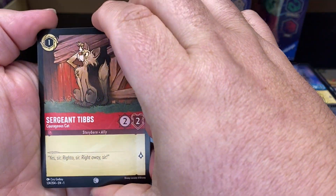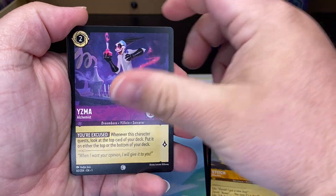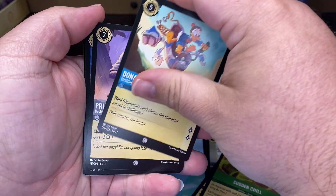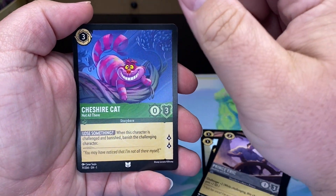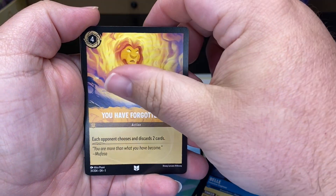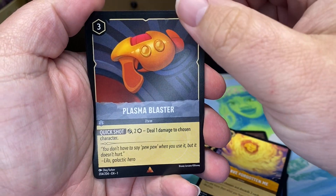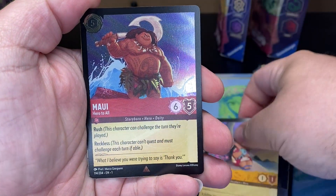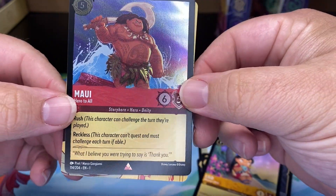All right, here we go. We have a common Sergeant Tibbs, common Stitch — okay these are all your commons — Donald Duck, Prince Eric. Now you're on to your uncommon Cheshire Cat, uncommon Belle, uncommon You Have Forgotten Me. Here's your rare — so we got a rare Plasma Blaster, a rare Lilo. And ooh — a rare holo Maui! Very nice.